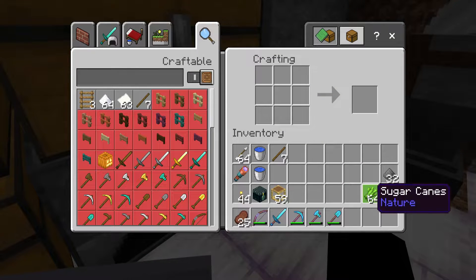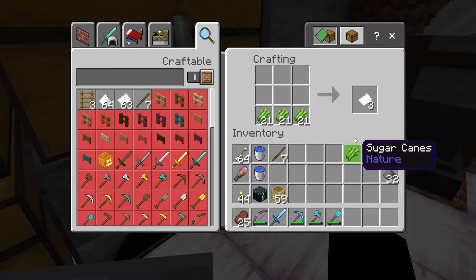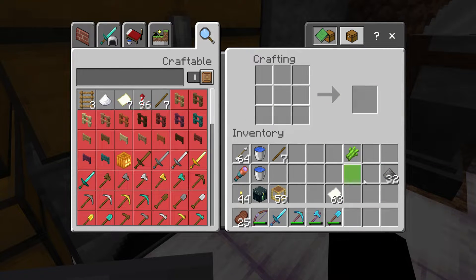...make some paper, and then to make a flight one rocket you take one paper and one gunpowder and you get three rockets. If you want flight two, you need two gunpowder and one paper — see there's flight duration two.